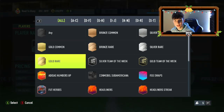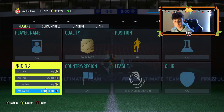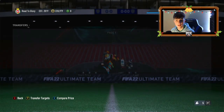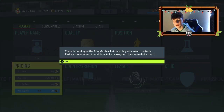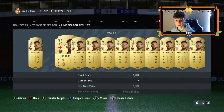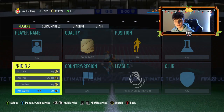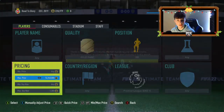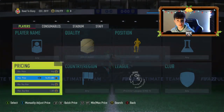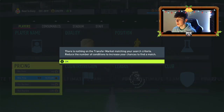Another good low budget filter is Premier League gold rare right backs. 1.5k seems to be where they're selling. There's Fredericks, there's Reece James - there's a good amount of them. You want to be sniping for anywhere 1.3k or below and selling at 1.5k. That's based on my current market - if you see anything else for a decent price, pick it up. Also look at Futbin for graphs - it'll help you a lot.